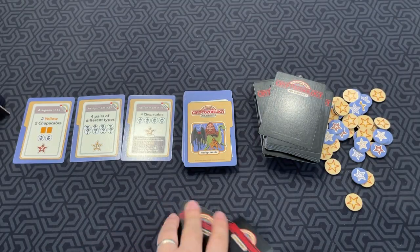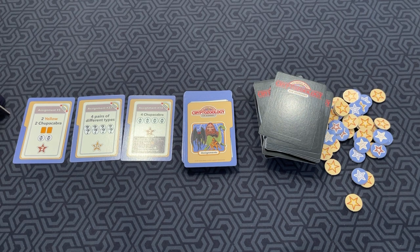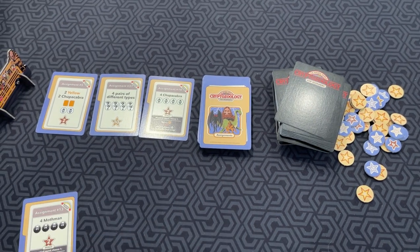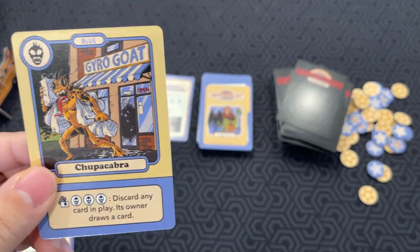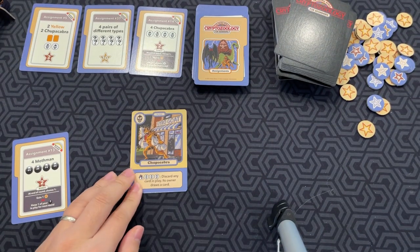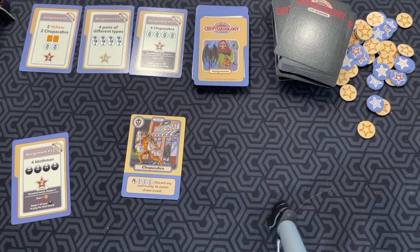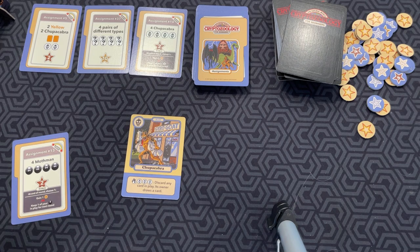Once everyone has drafted, you take the cards into your hand, and each player takes a turn playing a card. On your turn, you reveal a card and place it face-up in front of you. So I can play this chupacabra — play it like that. Then you can activate any abilities if you have qualifying cards, potentially on a subsequent turn.